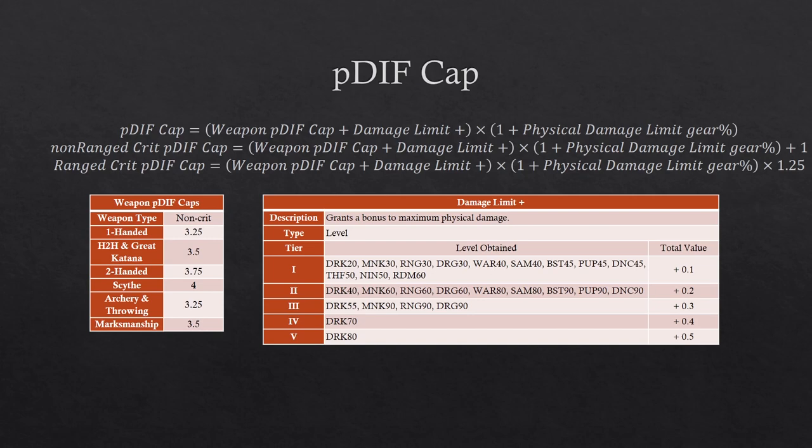On BGWiki, the weapon pdiff caps also list the crit values. This is misleading because the actual non-range crit pdiff cap is your normal pdiff cap plus one, and that plus one happens after you multiply the physical damage limit gear. On BGWiki they simply add one to the value, so if you try to take that and then multiply the physical damage limit gear, you get the wrong value. That's why I've left that out and put the equations up there instead.